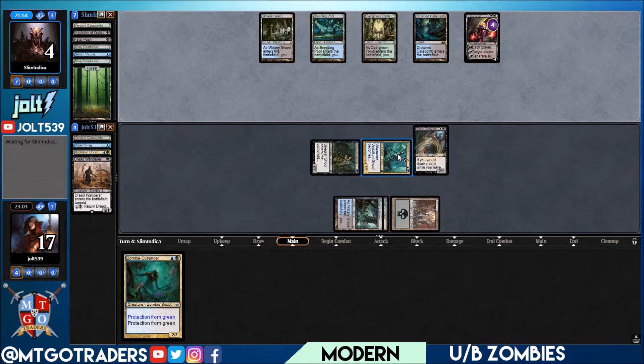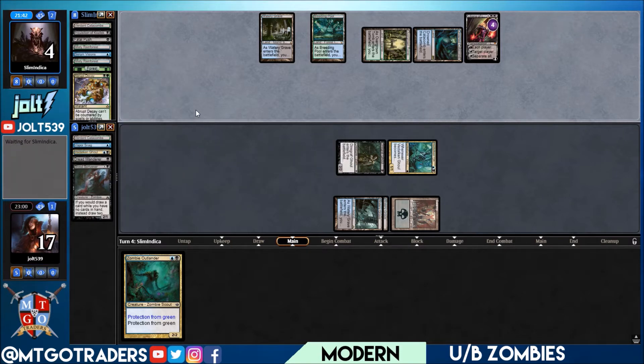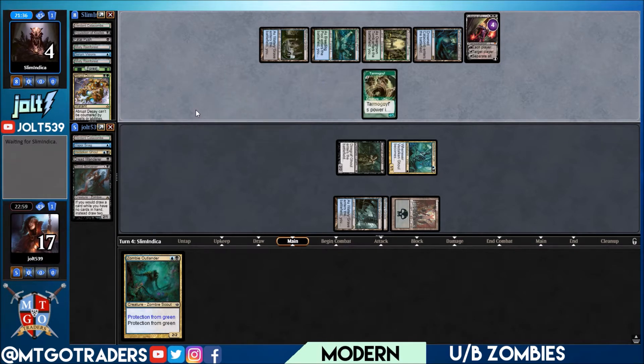Yeah, this has been a good match. I'd say that Black Blue Zombies — if I'm choosing between the decks I've played so far — I'd probably take the Black Green. Black Blue is cool, it's not bad, but it's definitely on the lower tier. Abrupt Decay on Blood Scrivener, fair enough. It's hard because you have Diregraf Captain and you want to do some sort of aristocrat-style thing.